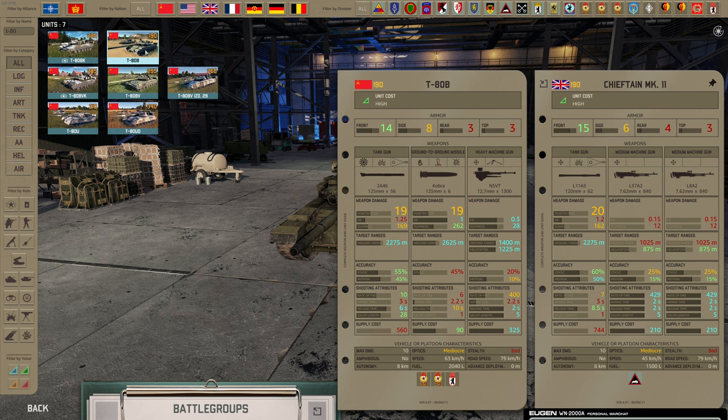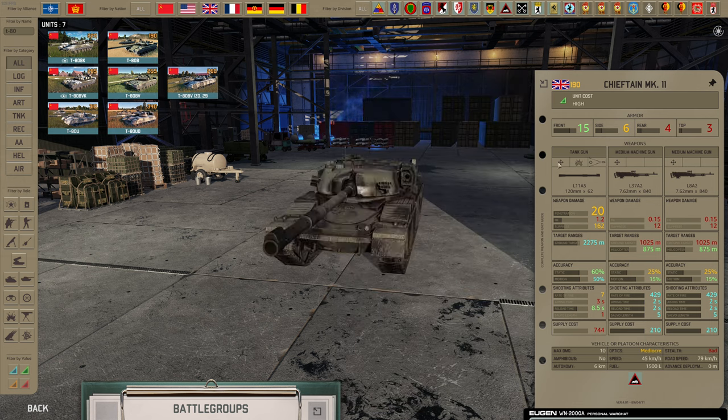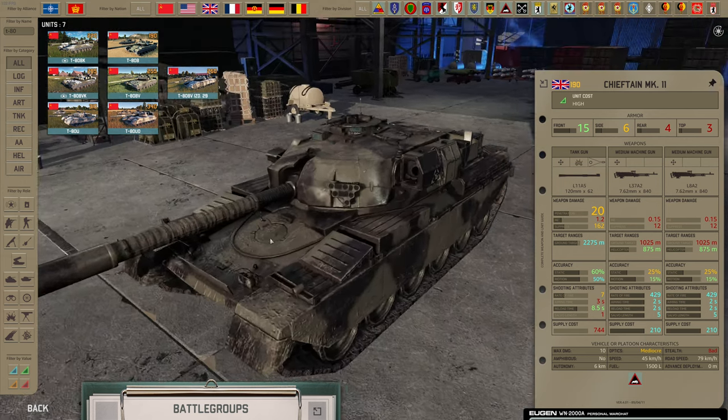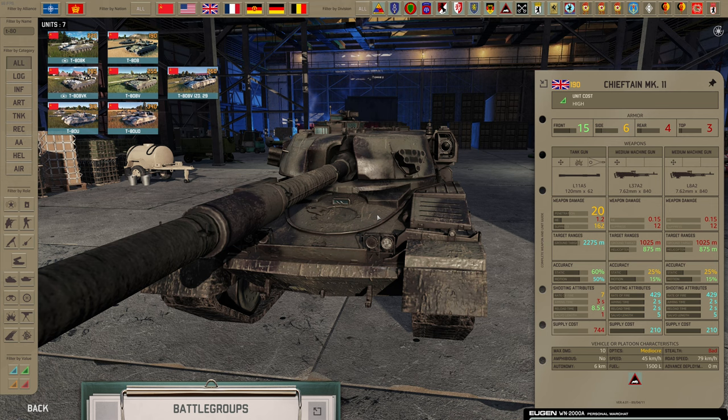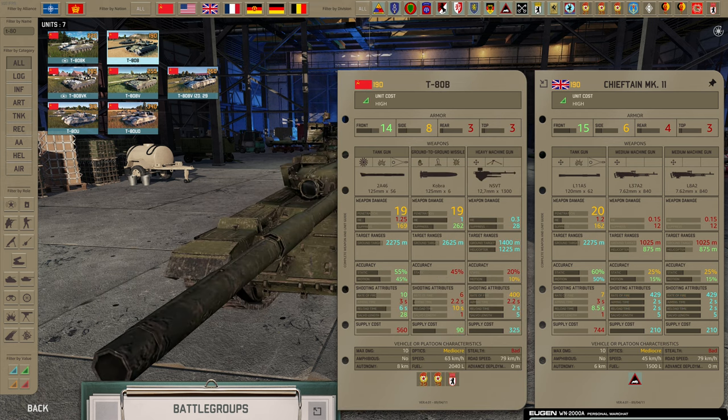The T-80B is just better. In a 1v1 the T-80B will win 100% of the time — it's all about fire rate. And because the Chieftain is a manual loader, as it gets stressed out it loses fire rate as a percentage of its base fire rate. Because the base is the lowest of any of the good tanks, you lose more fire rate than the others do — it's not just minus one fire rate, it's a percentage of your base.